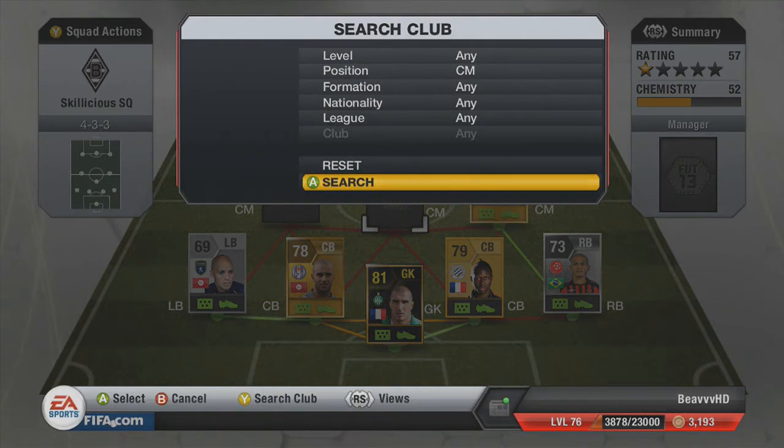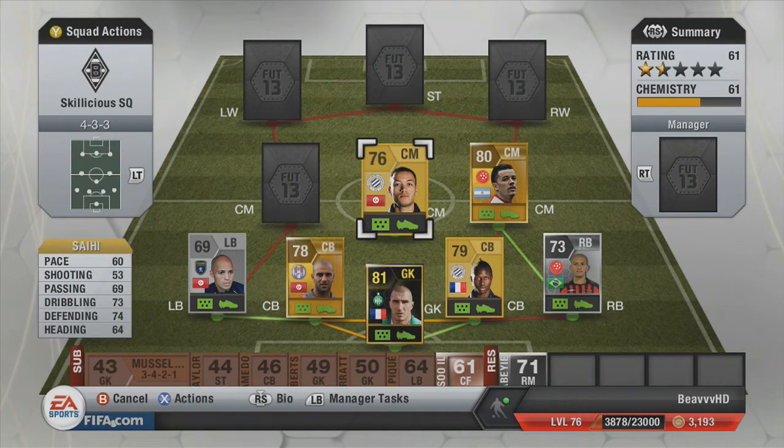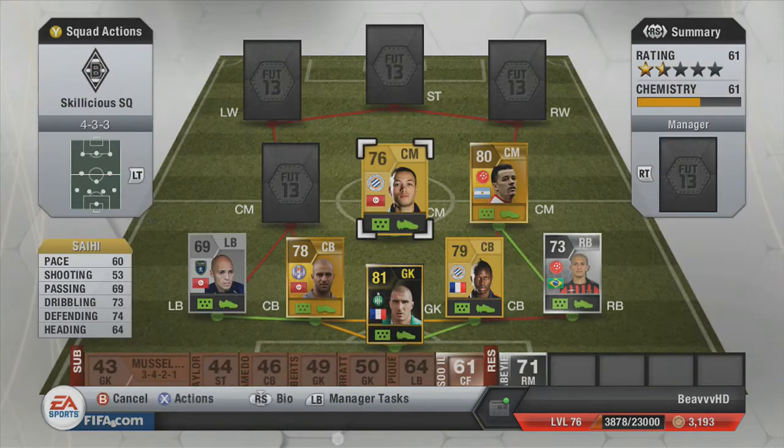The second central midfielder — I did buy him as a defensive mid, so you might have to do the same and convert him into centre mid. He is there for chemistry, and in this formation I feel you need a defensive-minded player in midfield because last time I used 4-3-3 it was too open and I was getting exposed at the back. He's about 600 coins — a class overall defensively-minded player.